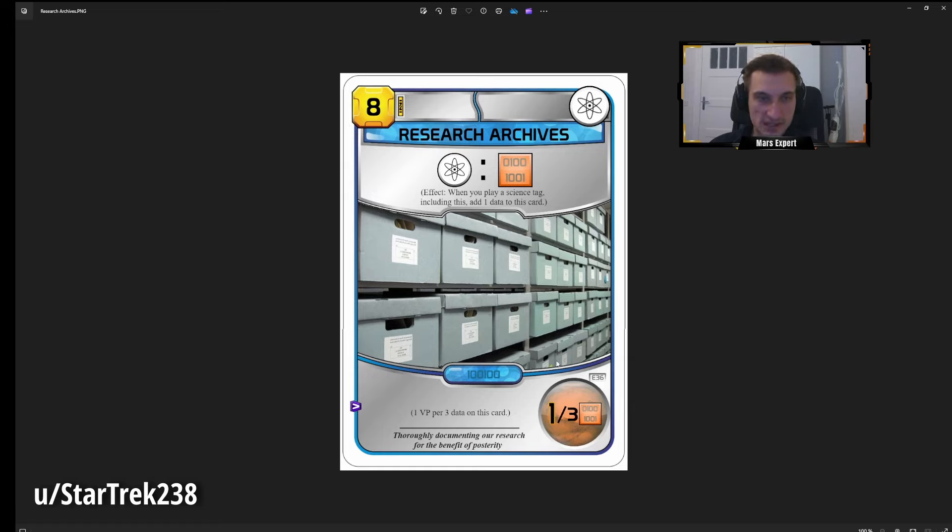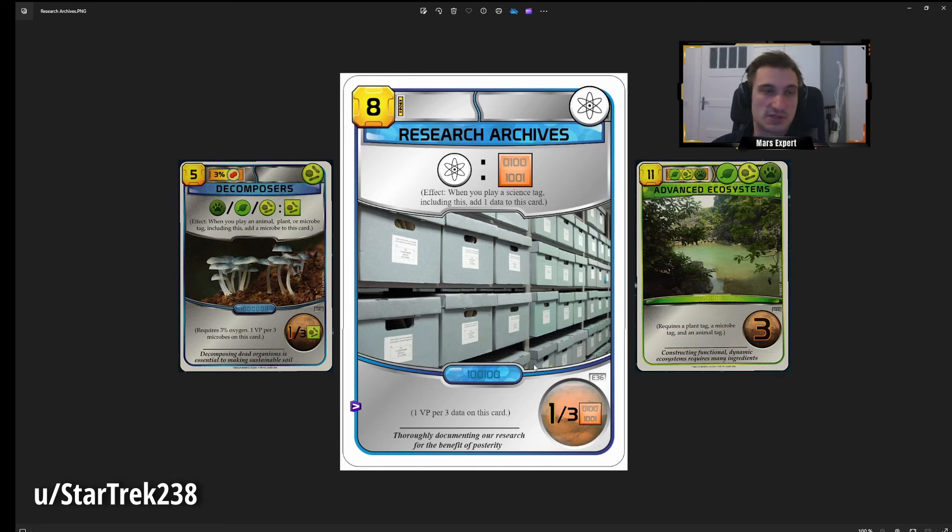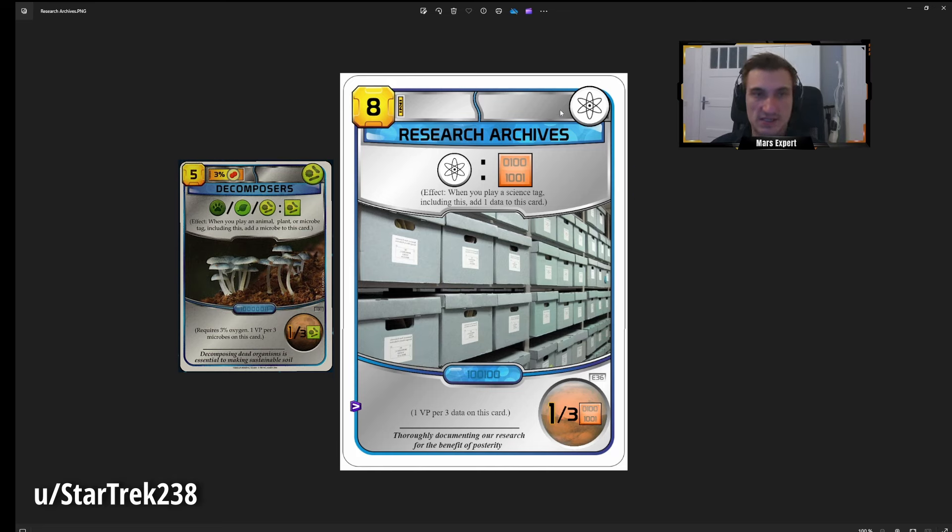Research Archives costs 8, has a science tag, and when you play a science tag you get a data resource on this card — each data resource is basically a third of a point. It's essentially Decomposers but for science tags. And there you see it's probably not that strong, because Decomposers works on three different tags — plant, animal, and microbe — and there are cards that hold two of those tags or even all three like Advanced Ecosystem. There's only one card in the game that holds two science tags, which is Research.